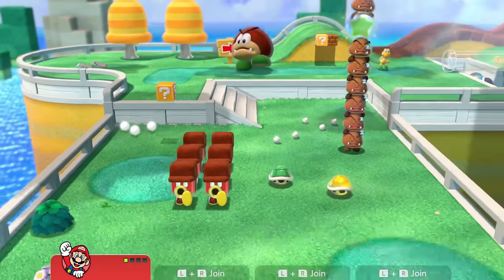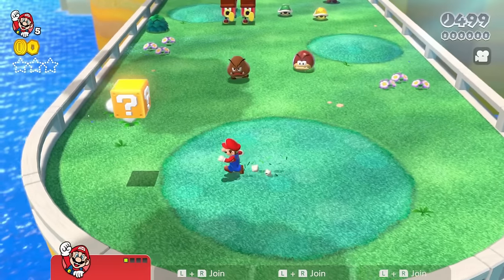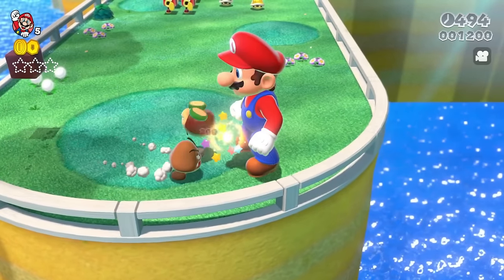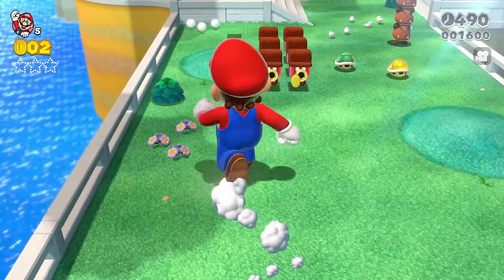Today we see which enemies Giant Mario can defeat in Super Mario 3D World. Let's grab a mushroom to make us big. We've got a Galoomba and a Goomba coming towards us — right when they walk into us, they are defeated.